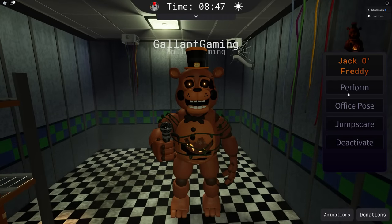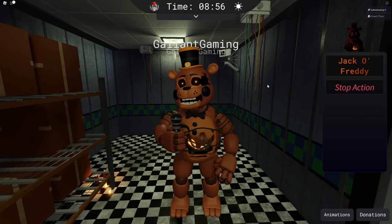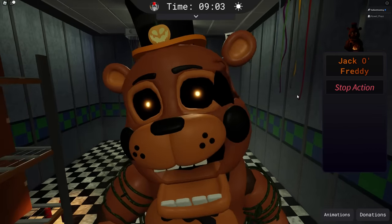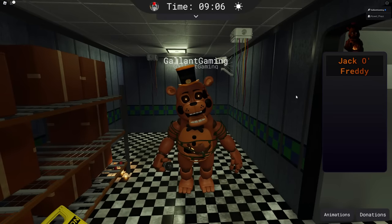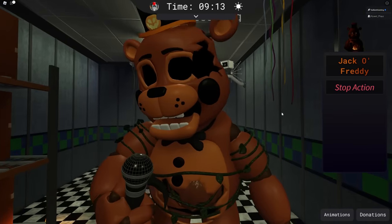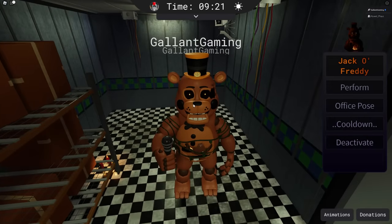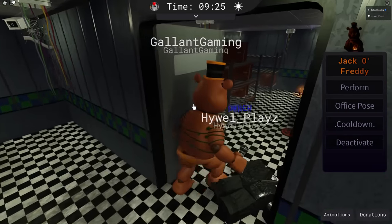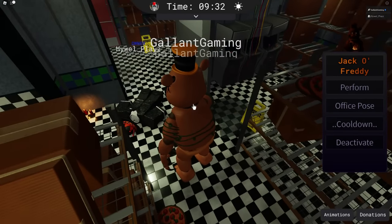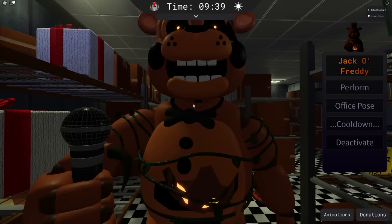For Jack-O Freddy, his hat is very cool — that's the hat we grabbed. We have a perform, an office pose, a jump scare, and a deactivate. And now it's night-night time. Anyway, that is how you get the two brand new badges in TNA: Jack-O Toys and Kitchen Madness.